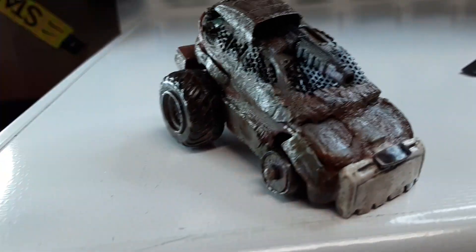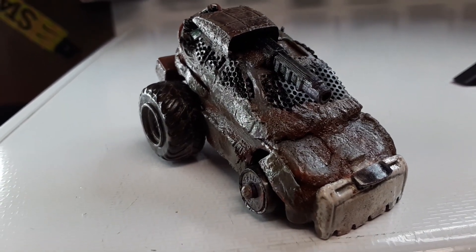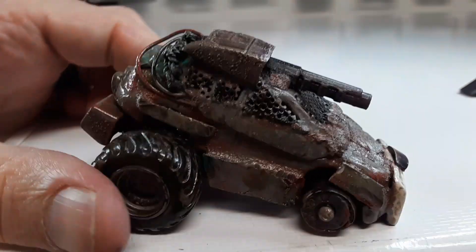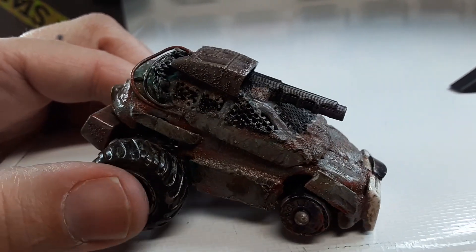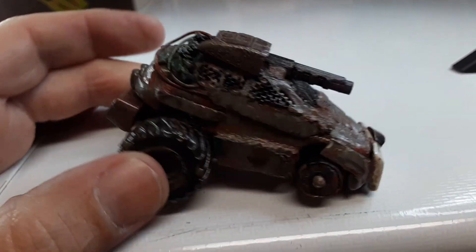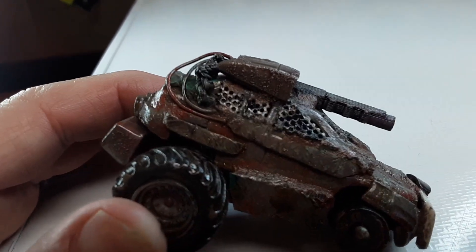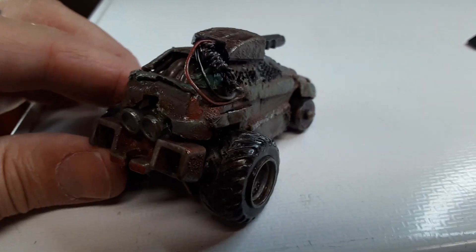I thought this would be a really cool one to use in the wasteland as well as Gaslands. The zombie part, I think it looks like flesh the way I painted it. So what I did was I painted some darker colors, and then I added kind of a metallic purpley blue on top of that, and some greens and some dark gray and some reds and a little bit of green. And it gave it a really good looking result here.